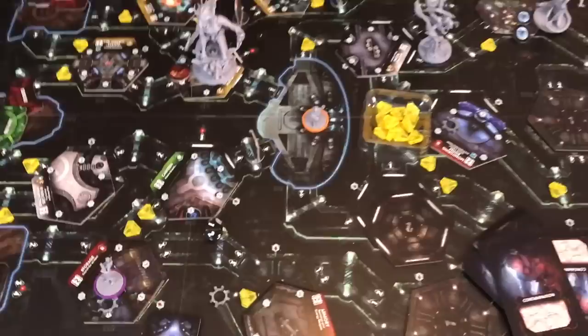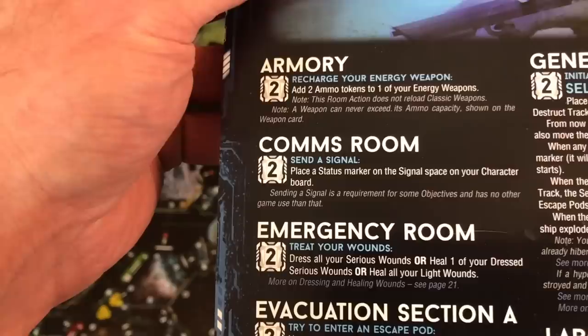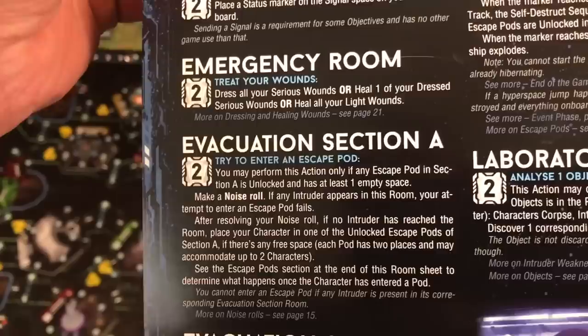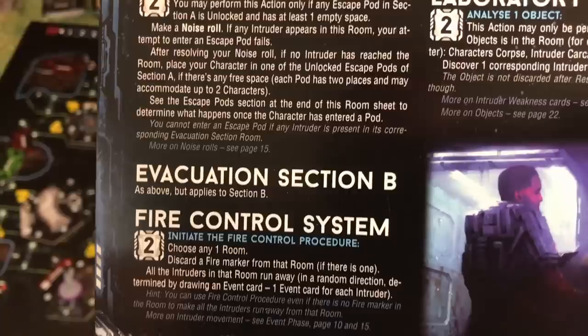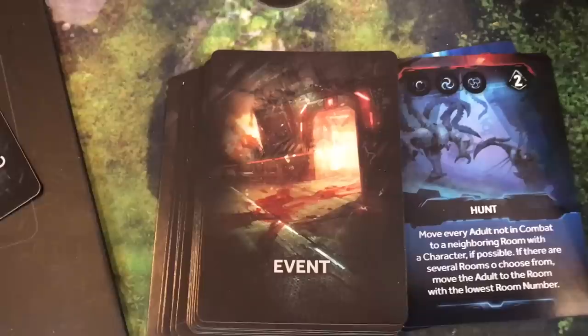The game gives you a sheet of all the different rooms. You can do things like recharge your gun, send a signal, heal up in the emergency room, get into an escape pod via the evacuation section, or use the fire control system to put out fires. After all action phases are done, you have the event phase, which can add things like fire and tell you what types of intruders are going to activate that round.